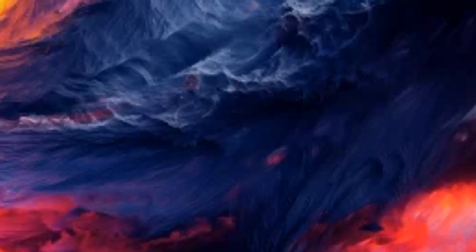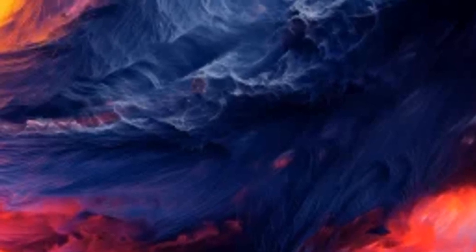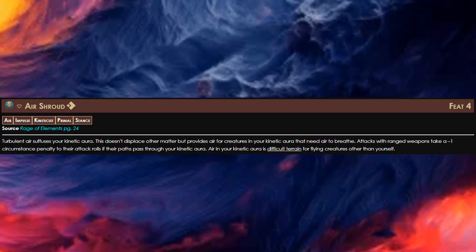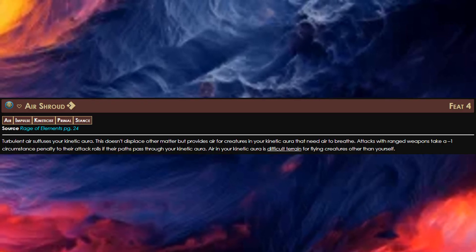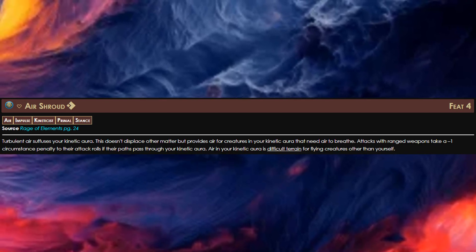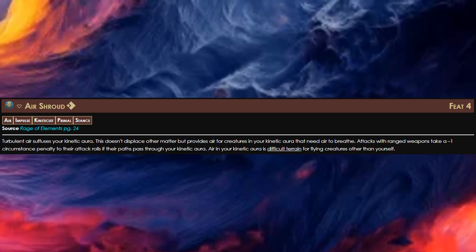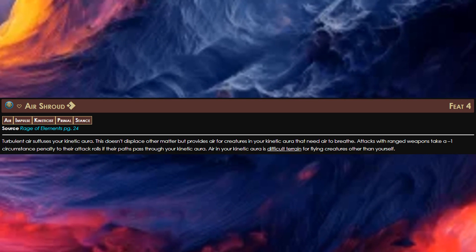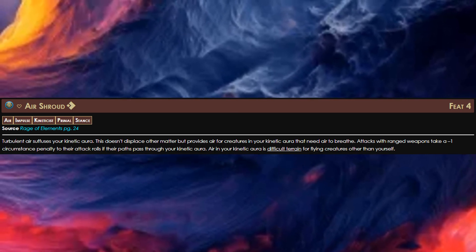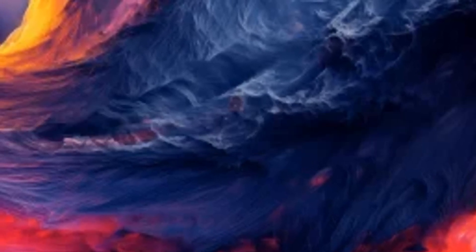We are a Kineticist, which means we get an Impulse at level 5 and we also get a gate junction. For our impulse, we're going to go with Air Shroud. This gives ranged attacks a minus 1 penalty if they go through our kinetic aura. Not only does this protect us from ranged attacks, but it also means that any enemies that try to shoot past us through our kinetic aura are also going to take a minus — which means if allies are behind us, the enemy is going to have a hard time hitting them too.